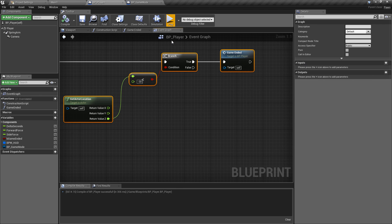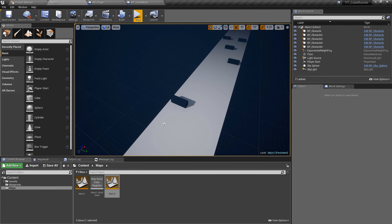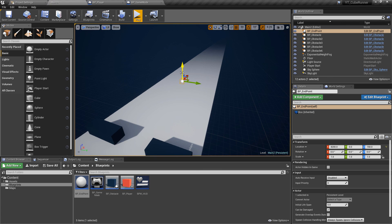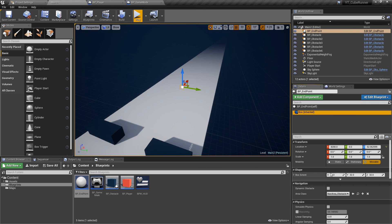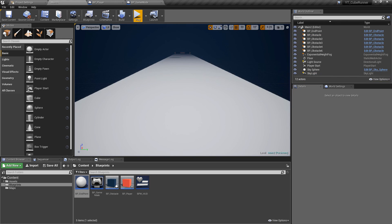We now have a lose state for going out of the arena or hitting an obstacle, and a win state in Main 1. Going over to Main Map 2, we'll do the same thing: drag in the endpoint blueprint somewhere at the end of the map, hit End to drop it to the floor, then adjust the box extent on the Y axis to give players a little leeway. At the moment completing level 2 will just reload Main Map 2, but that will be fixed in later videos.